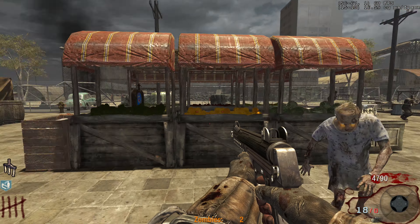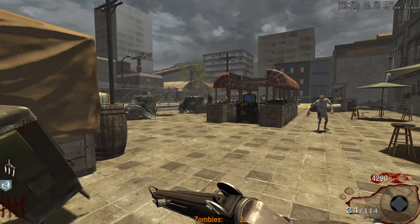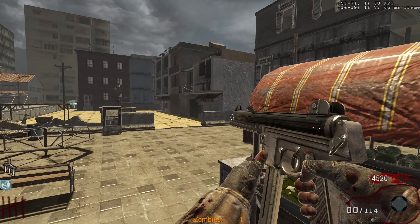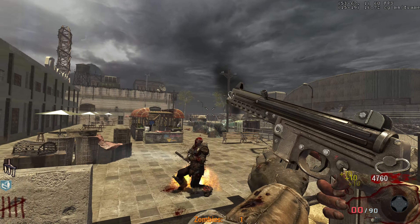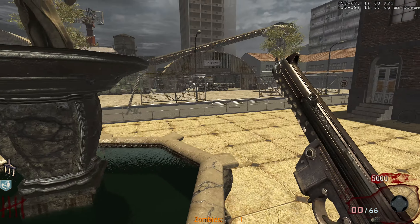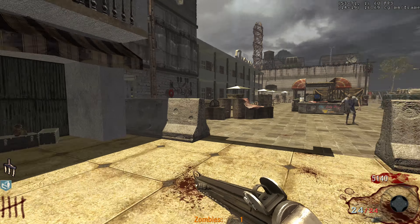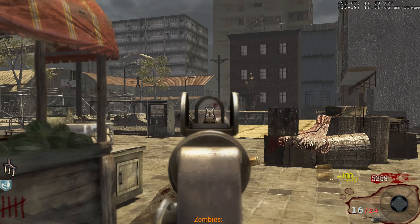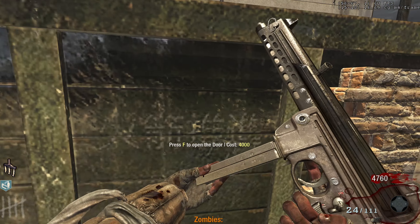Let me get more ammo for the MPL. Two zombies left — so it's not counting Brutus as a zombie. I think if I kill the other zombie it would end the round, so I'm gonna kill Brutus first just to make sure I don't get screwed. He's dead — he doesn't even drop a power-up. Let's kill you, I don't want to keep running through here without any action going on.